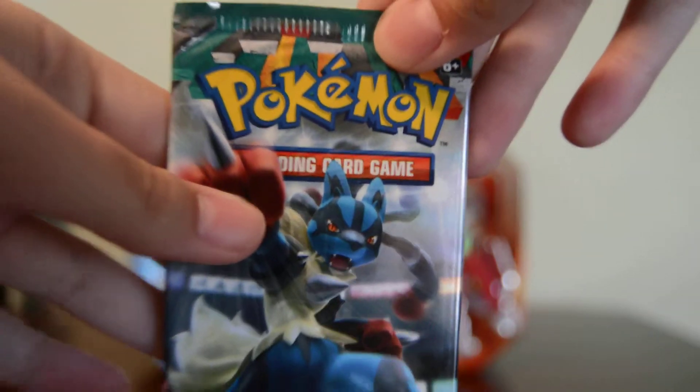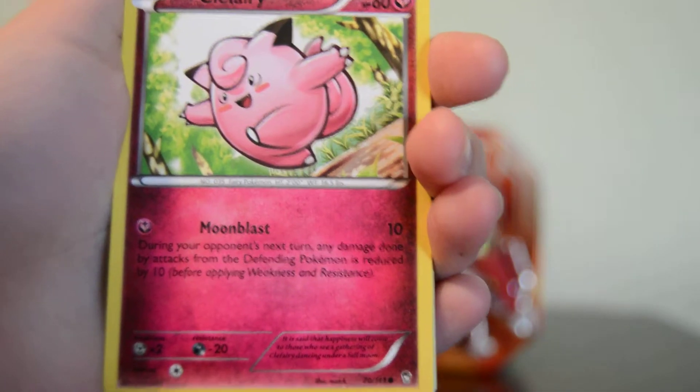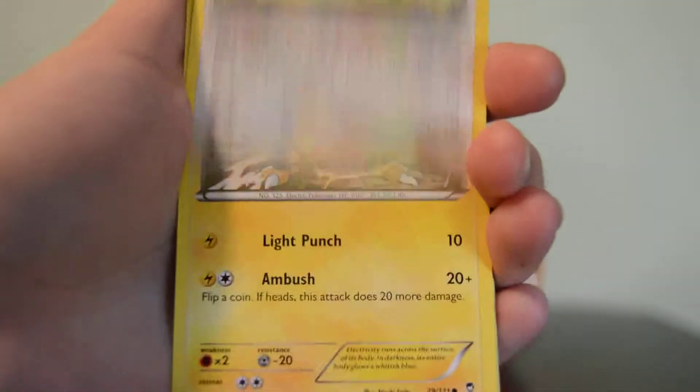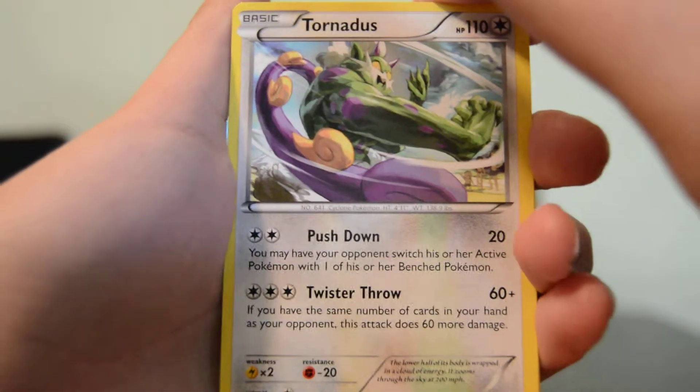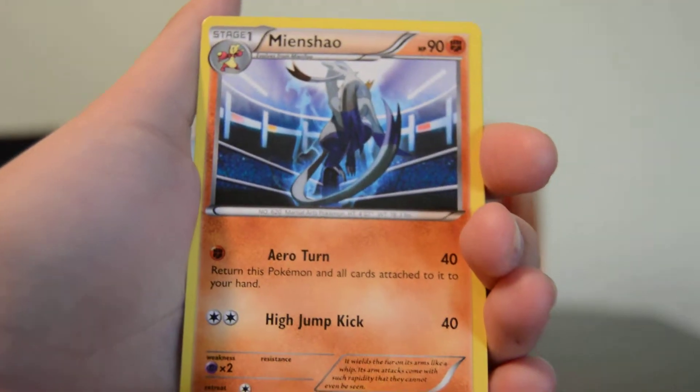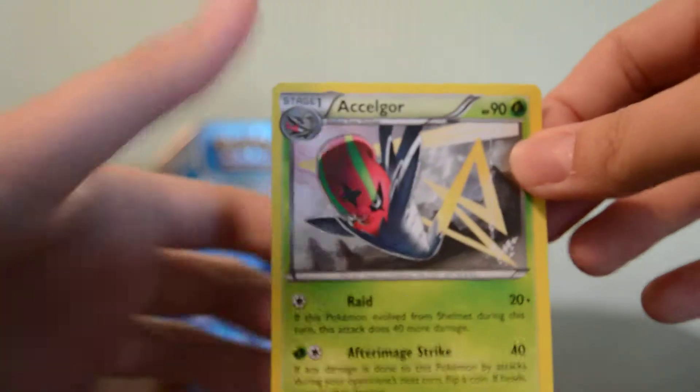So we're starting with Furious Fists — here's the Lucario cover art again. We'll see if these pulls are as great as the Groudon tin. If you didn't watch the Groudon tin opening, I highly recommend it because those pulls were amazing. We've got Machop, Plusle, Clefairy, Eevee, Electabuzz, Reverse Shelmet, Tornadus for the rare — I think I have that — Minxiao, Hitmonchan, and Exelgor. Don't think there were any new additions there to my set, but that's okay.